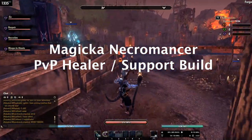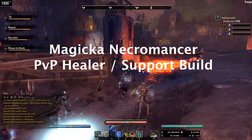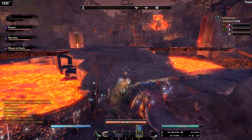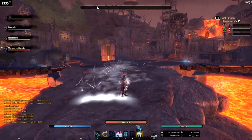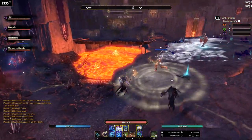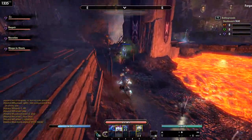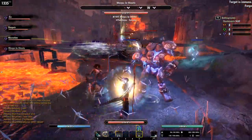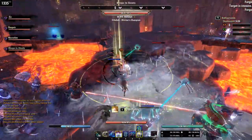This is a Magicka Necromancer PvP Healer Support build. We'll just talk about the non-CP setup here, but there will be links in the description for the non-CP and the CP setup. I'll also do an alternate gear selection as well, because the gear in this build can be kind of difficult to get a hold of, so I'll have some options there.